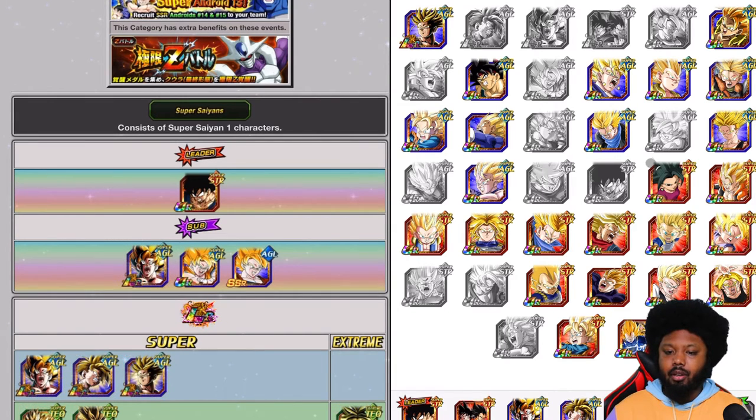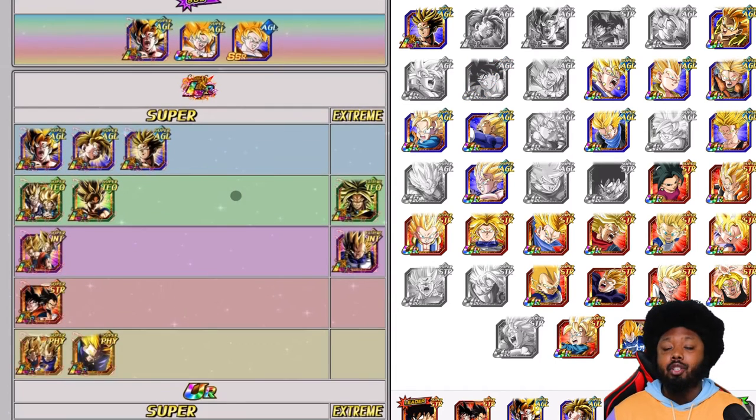You can also bring Bardock — he actually has a transformation because Bardock does transform turn one. So he's going to be going freaking crazy, he's going to be very good. You can bring Gogeta here as well, or the LR Trunks. With this Bardock who transforms turn one, he could completely eradicate Cooler.